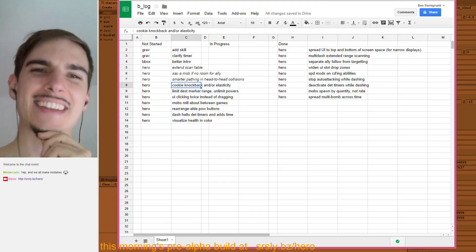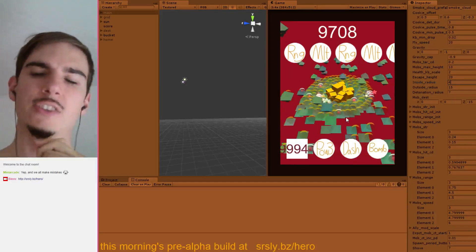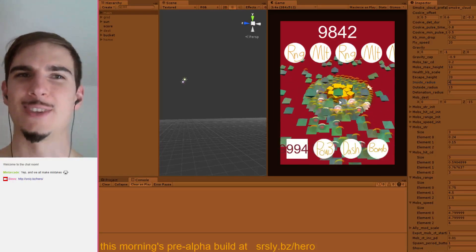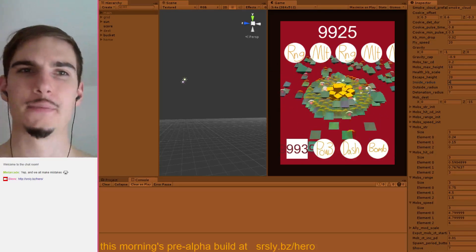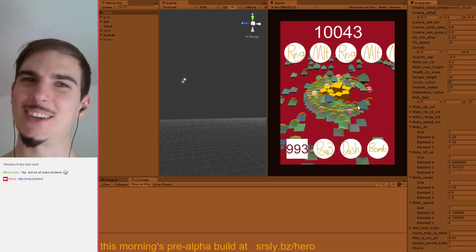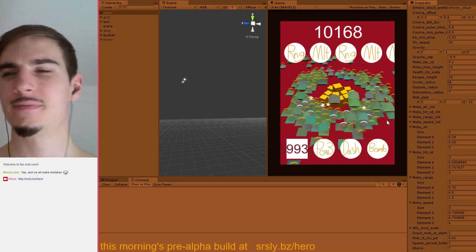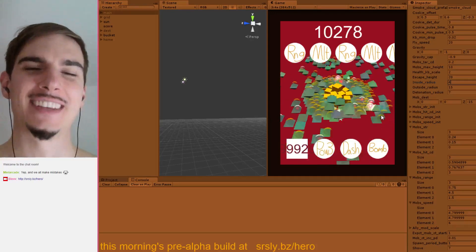When a mob's holding a cookie and you knock that mob back, the mob goes flying but the cookie just flies towards the hero. The note to myself is about making it so that when you knock the mob back, their cookie also goes flying but then boomerangs back towards the hero and you collect it.